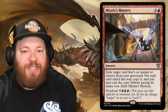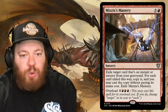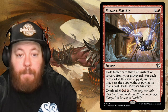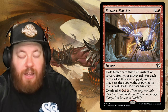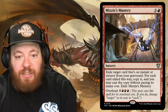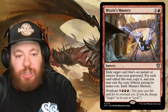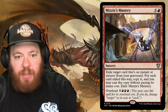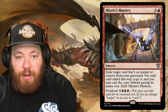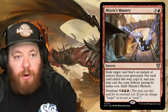Mizzix's Mastery is a sorcery for three and a red: exile target instant or sorcery from your graveyard, copy it, cast the copy without paying its mana cost, then exile Mizzix's Mastery. Or overload it for five and three red — that changes 'target' to 'each' across all instants and sorceries in your graveyard. Eight mana is reachable in Commander, and this is an on-theme bomb for the deck.